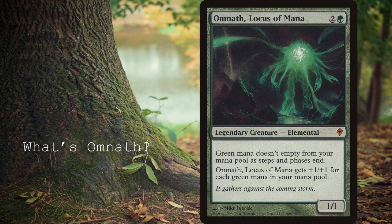First off, who is Omnath? Omnath is a 3 mana 1/1 legendary creature, Elemental, and he says that green mana doesn't empty from your mana pool as steps and phases end, and Omnath, Locus of Mana gets +1/+1 for each green mana in your mana pool.